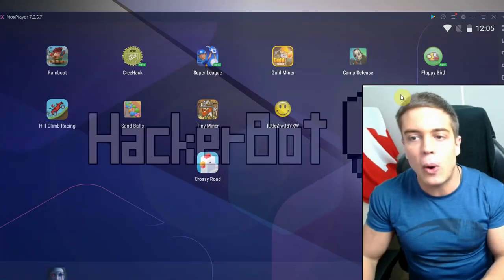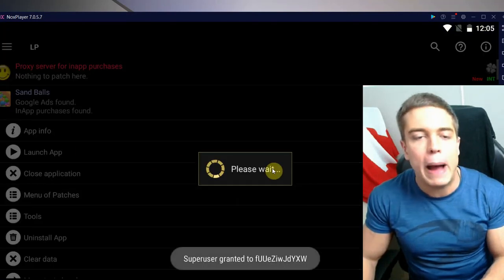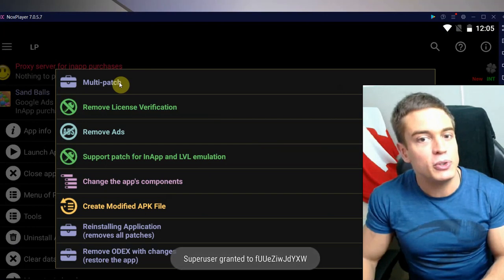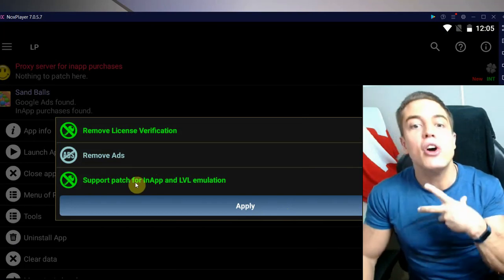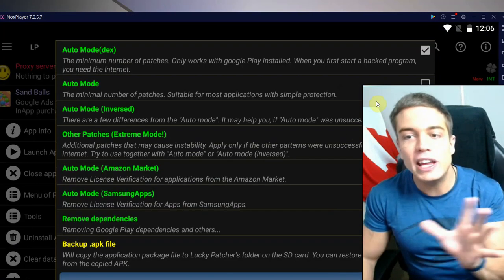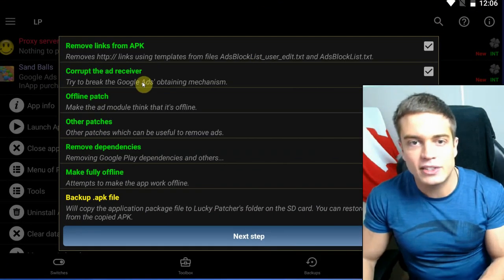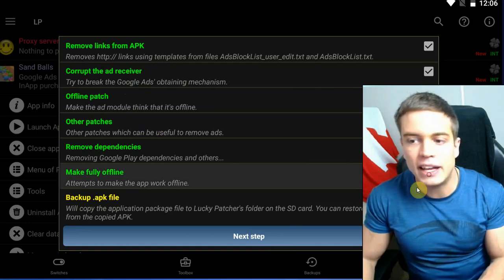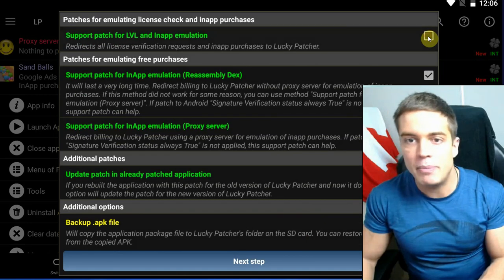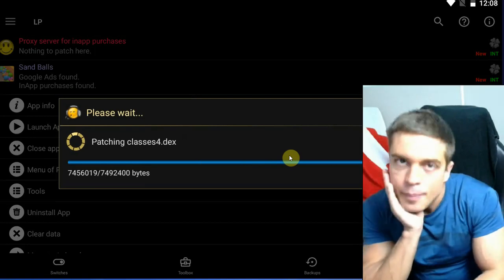I'm going back into Lucky Patcher and going into the menu of patches. I'll select multi-patch because I want to do multiple things at once. I'm going to enable all three patches: remove ads, and the in-app level emulation for free purchases from the store. Next step — remove links: yes, corrupt the ad receiver: yes, offline patch: yes, other patches: yes. I'll also check 'make fully offline.' Next step — level in-app emulation for free purchases proxy server: yes. And now we're waiting.